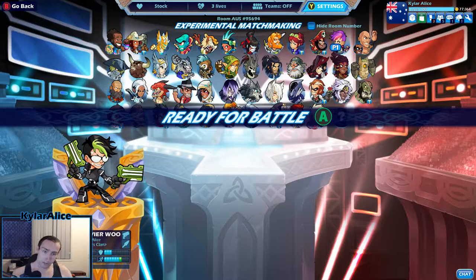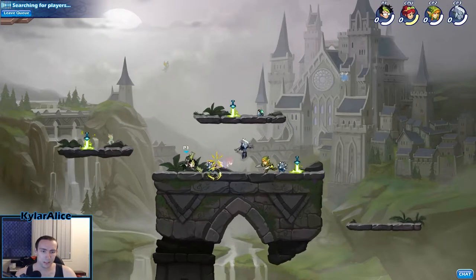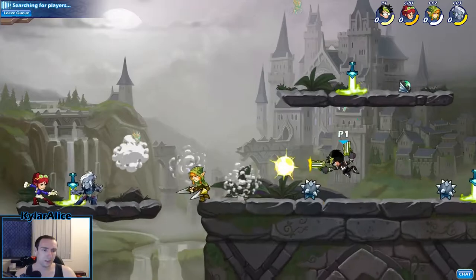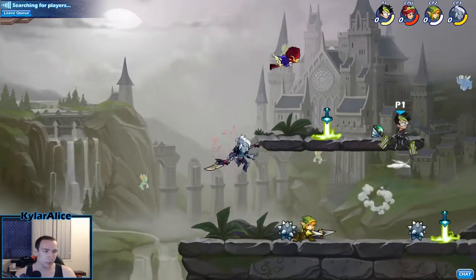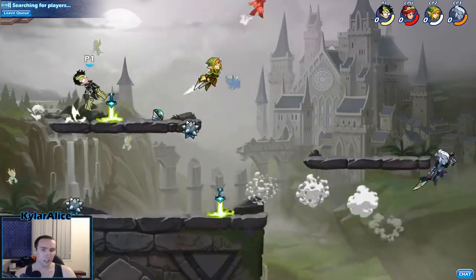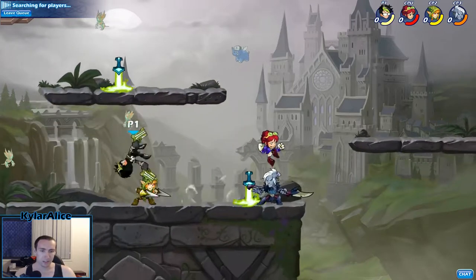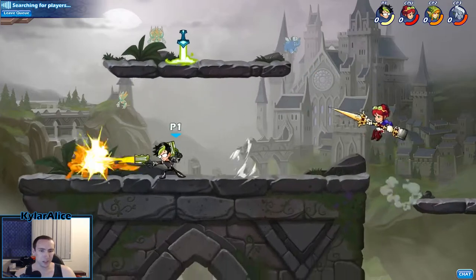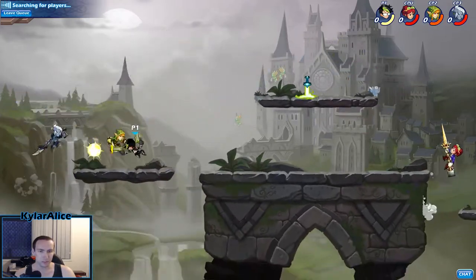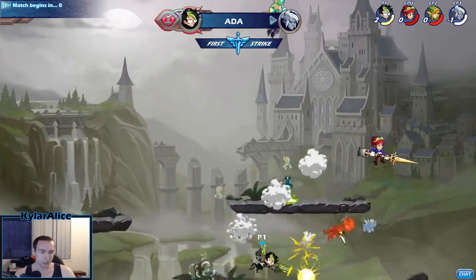So Ada feels good. She's got great sigs, good stats. She's got good speed for blasters — high dex and high speed is really important for blasters, and the strength helps. All around she's just a nice character. Excuse me if the controller noises are really loud, that's something I've got to figure out if I can even do anything about it.